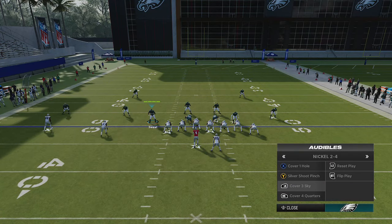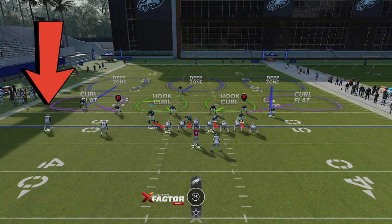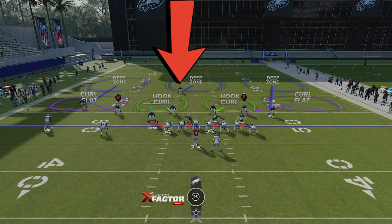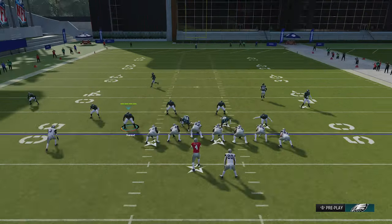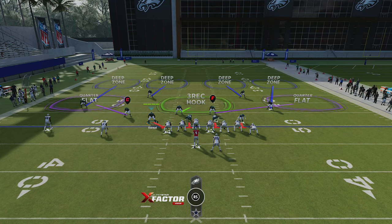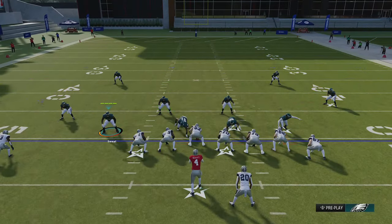If I switch to cover three, you'll notice the cornerback shifts to about eight yards off the line of scrimmage, while the cornerback on the other side drops back only about a yard. Eight yards off the line of scrimmage is an easy indicator for cover three, and a single high safety confirms it. Cover four looks similar at eight yards depth, but you'll see two safeties deep instead of one, covering that area of the field.